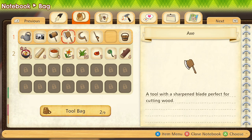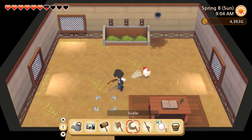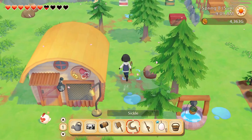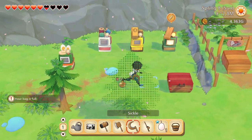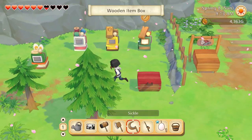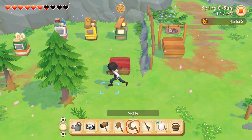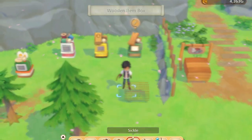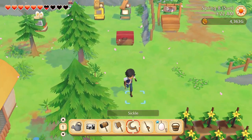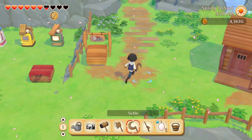I'm just going to put away the things we don't use every day — which is pretty much the hoe. Another bag upgrade wouldn't be a bad idea. Oh hey, wild onion. We already have onion seeds but I'll sell it anyway. Is that enough wood now? Nope, still not enough wood — we're one short. We'll do that next time then. For now, let's head to town for a bit, grab some seeds, and check out what the town request is.